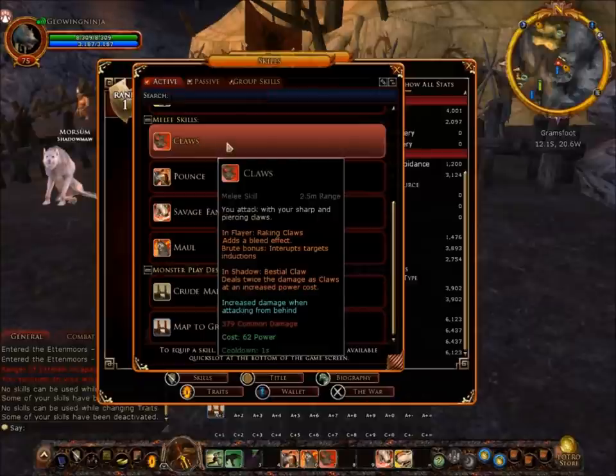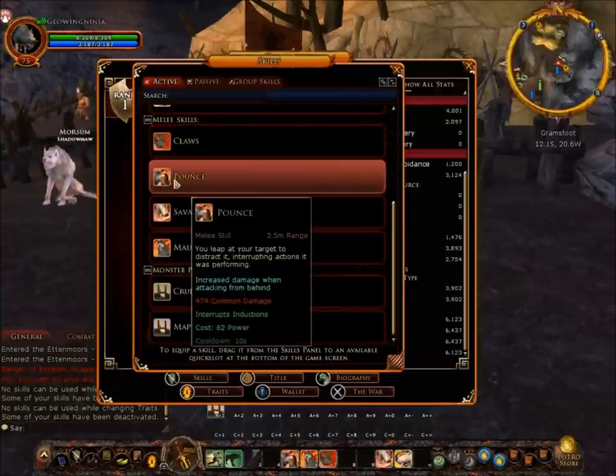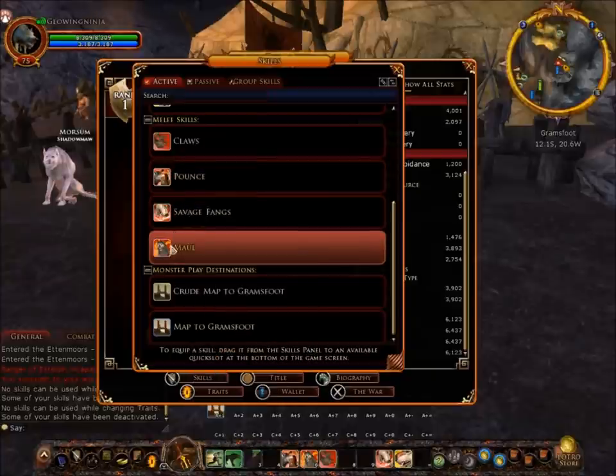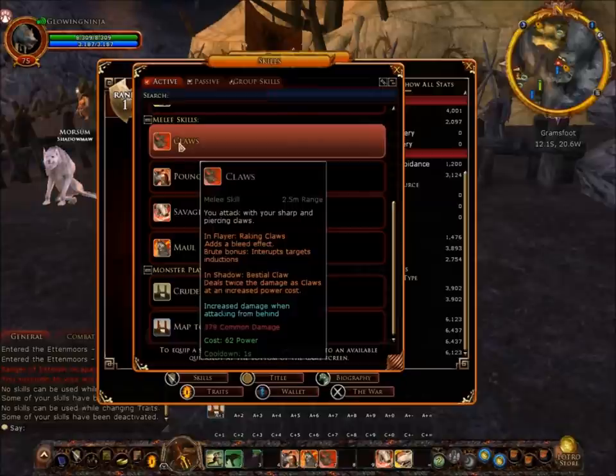Now here are the melee skills. I'm not going to go through all the different stances that change the skills because there are quite a few, but basically if you're in a certain stance these skills get better. Pounds changes when you're in stealth mode, which I'll show in a minute. All of these attacks besides Savage Fangs have increased damage when attacking from behind, which gives you incentive to do stealthy attacks. Put My Teeth In does 379 common damage, costs 62 power, and has a cooldown of one second — you can spam that over and over.